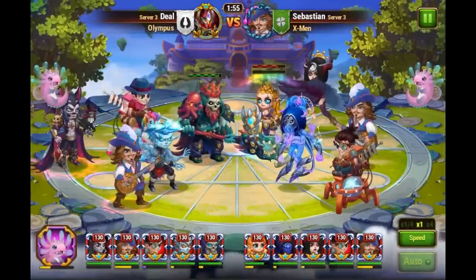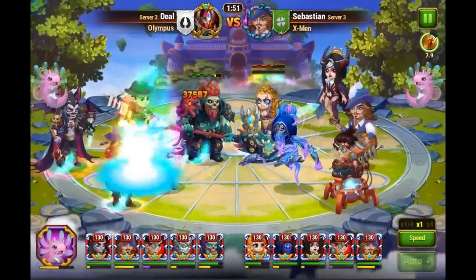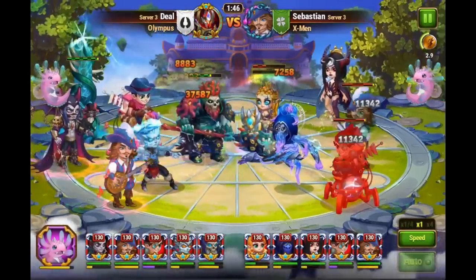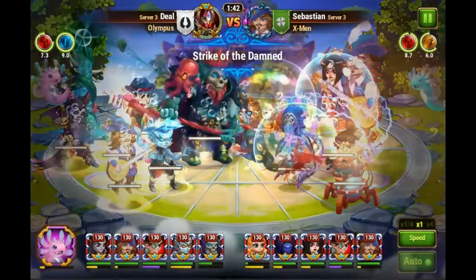Tanks who protect teams from physical attack are all tanks with an armor artifact, and Aurora with her dodge artifact. Tanks who protect teams from magic attack are Aurora, Rufus, Luther, Lilith based on her first artifact, and Ziri.